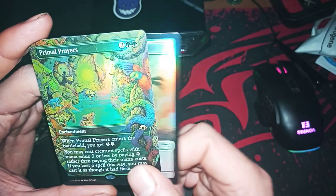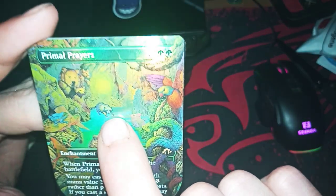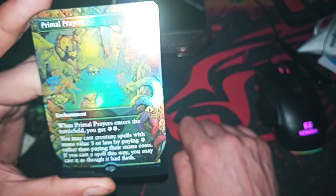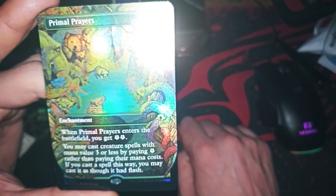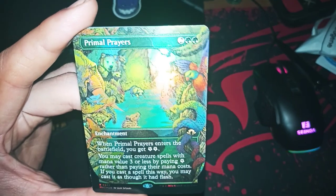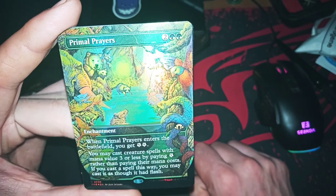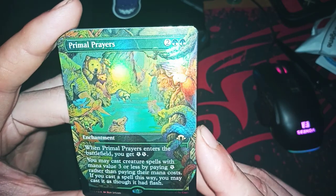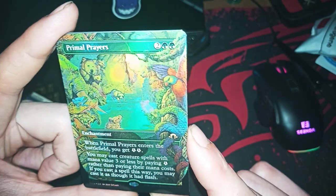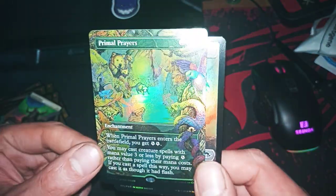There's a Raccoon here! When your parent — when players enter the battlefield you get two energies. You may cast creature spells — okay, you may cast creature spells with mana value three or less by paying one energy rather than their mana cost. If you cast a spell this way, you may cast it with flash. Oh my god, that's broken!